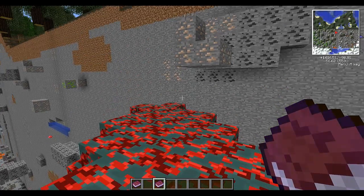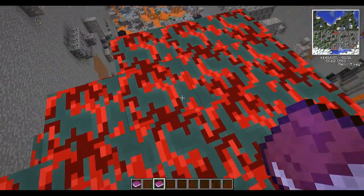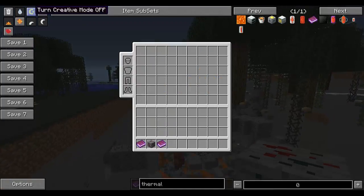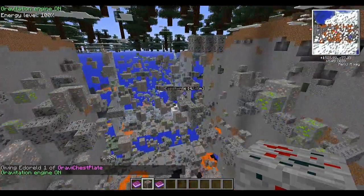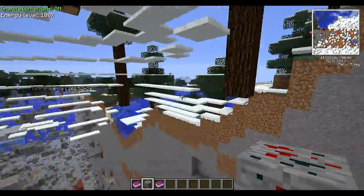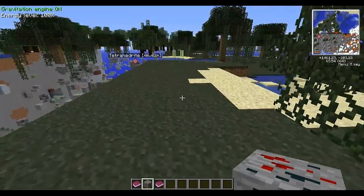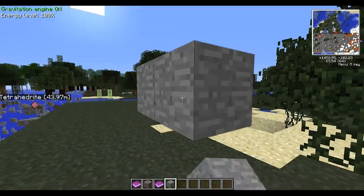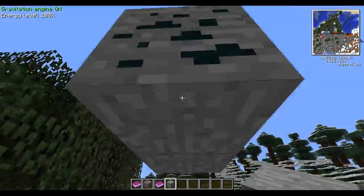First of all, there are a couple of new ores which spawn in specific biomes. We've got tetrahedrite and we've got cassiterite, which is right here. And of course it's not just going to look like this — this is a perfect opportunity to show you the new mechanics for camouflage ores. Say you've got some tetrahedrite here and it doesn't just look like that.